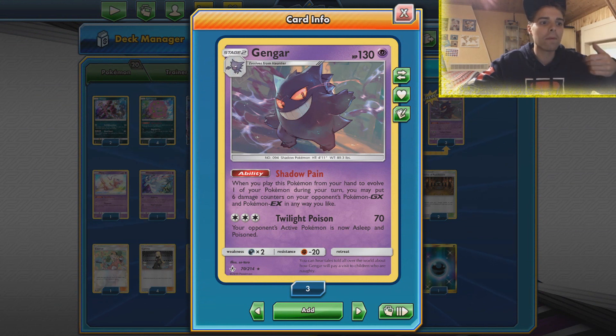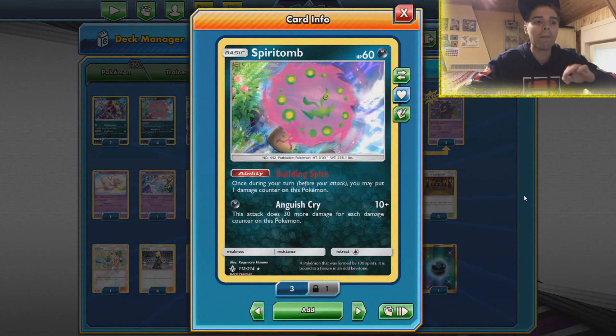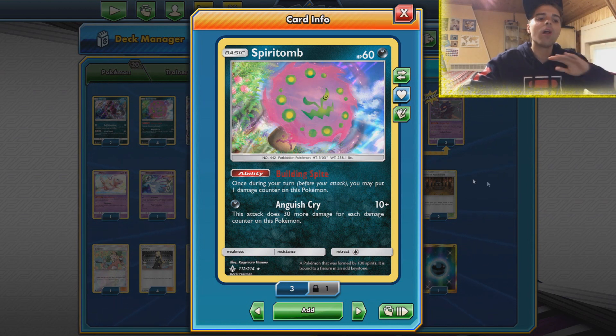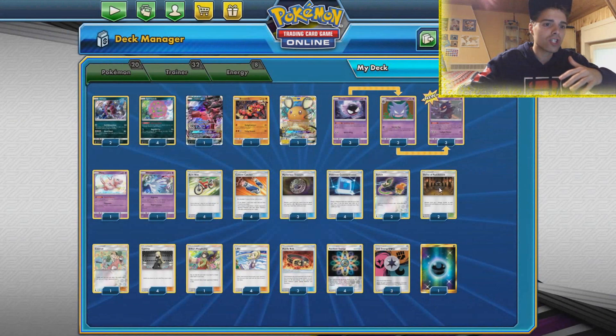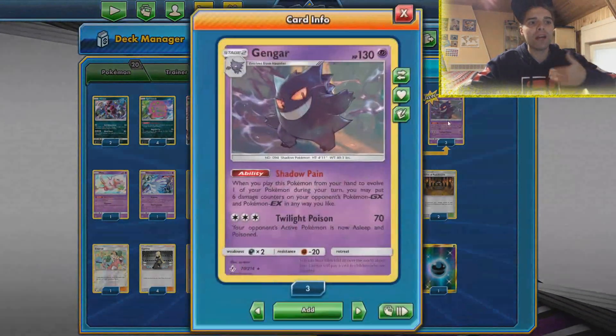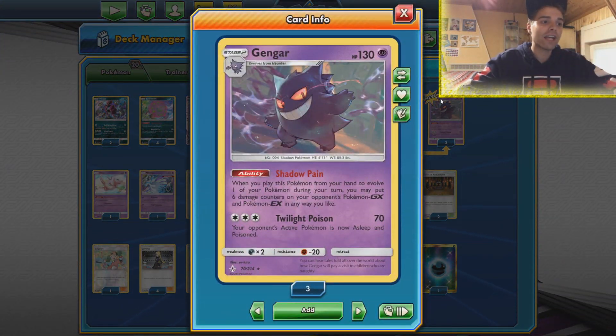We're gonna try and get Gengar up and rolling and just snipe a bunch of damage counters. Not only is this great to set up chaos, but Spiritomb can also help out. Anguish Cry can dish out a lot of damage in combination with Shrine, Hustle Belt, and the damage counters that Gengar snipes. You're definitely gonna get a one-hit KO with Spiritomb on tag team GXs, which is of course something we want.